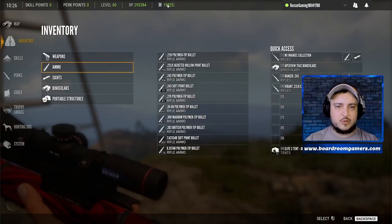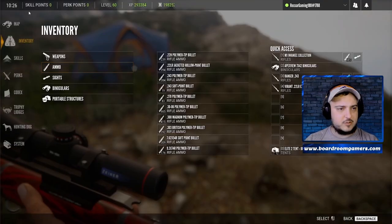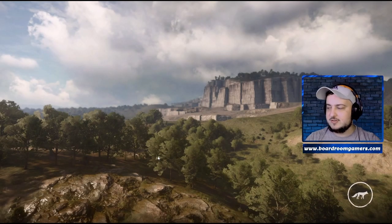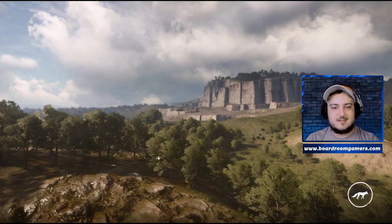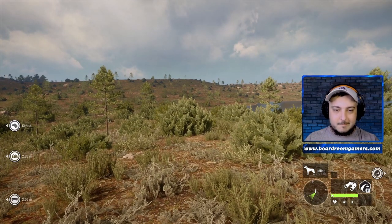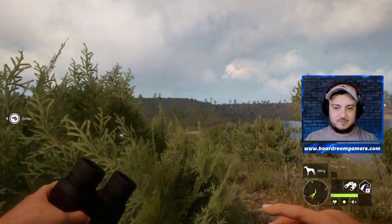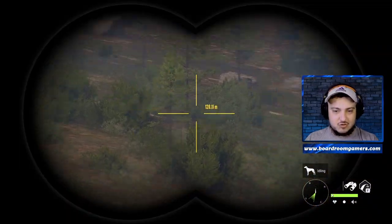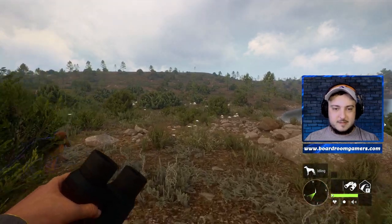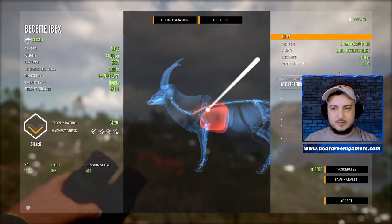We've got 1,982.52 cash. We've got our doggo, we've killed a couple of ibex — let's fast travel to the retrieval tent and get them. Ladies and gentlemen, this spot is a gold mine. I promise you it is a bloody gold mine — you will never be poor in the game if you use this spot. Just make sure you use tents and tripods, it increases the productivity because you don't have to shoot three and move on.